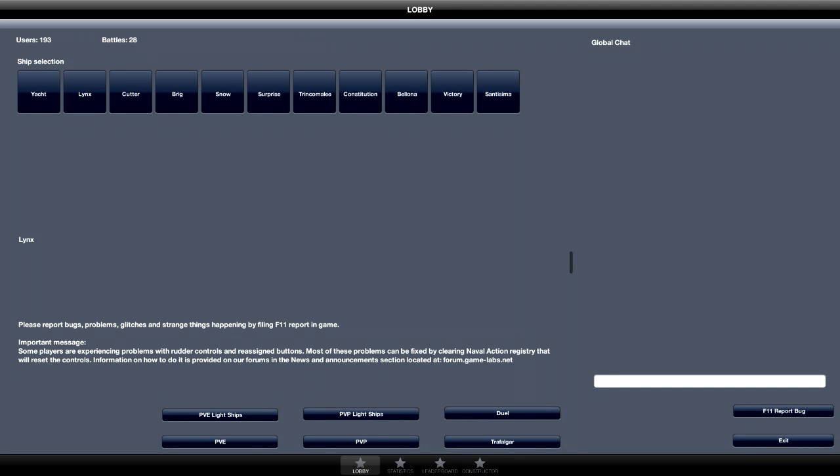Hello and welcome to Naval Axiom with RunGv. Today we are going to review the first ship in the game, the Lynx. The Lynx is the first ship you will be able to sail when you come into Naval Axiom for the first time. You first need to score 5,000 damage in the Lynx so you can move on to the cutter. So the Lynx is the first ship you want to sail.